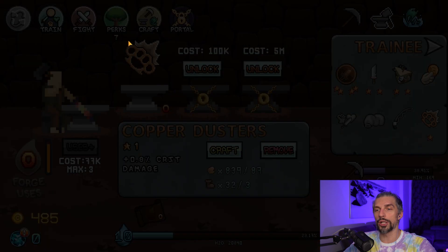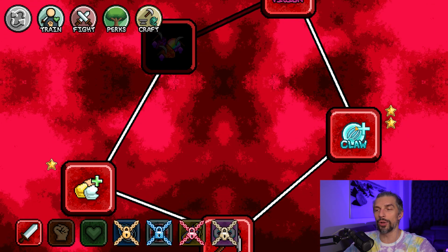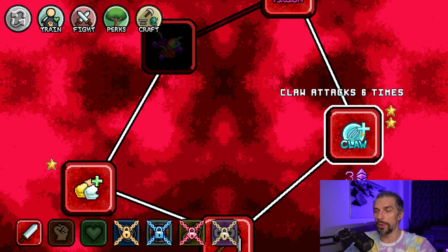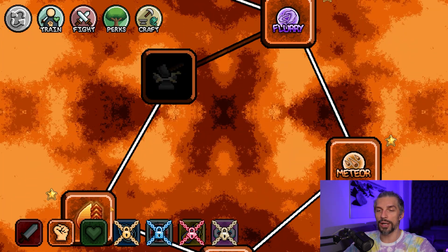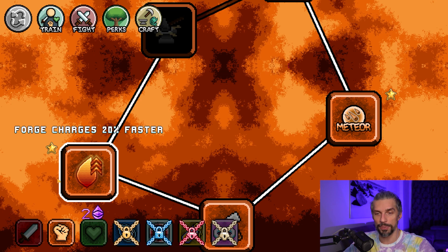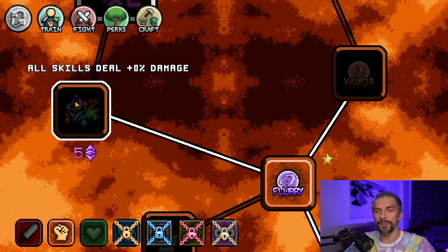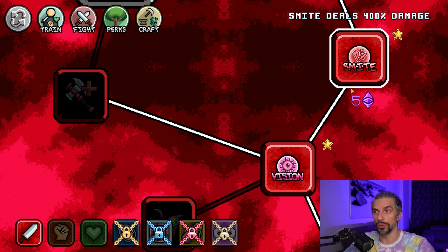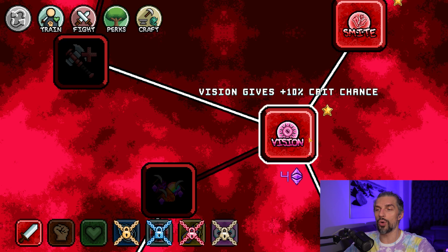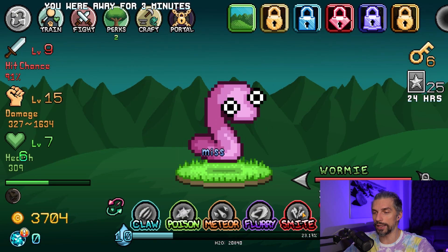Now let's move on to perks. The main thing: you want to unlock all the offensive stats. Don't do what I did and randomly get too many claw upgrades — just do one, so it'll be threat early on. After that, unlock meteor as soon as possible, then unlock the forge charges perk to get more crafting done faster. Meteor is essential, flurry is essential — they allow you to deal so much more damage. After that, invest in all-skills damage, but only after you unlock smite. Your top priority is getting the attack skills.